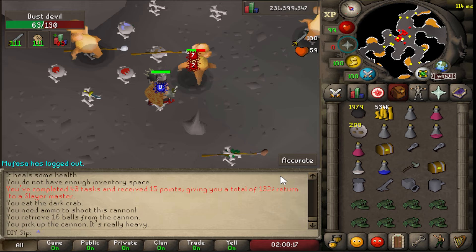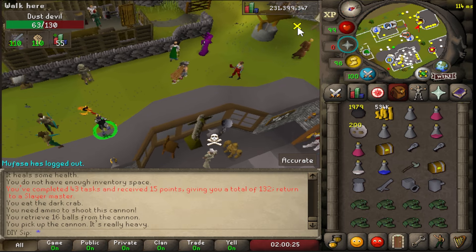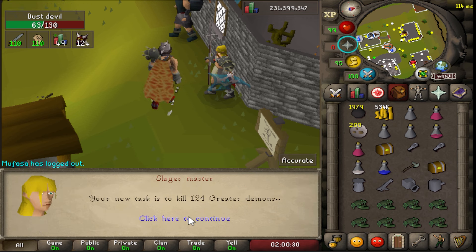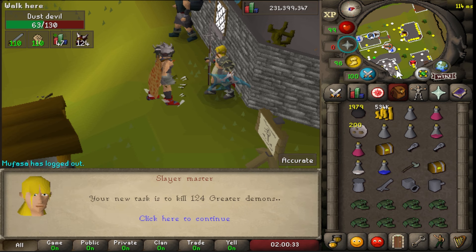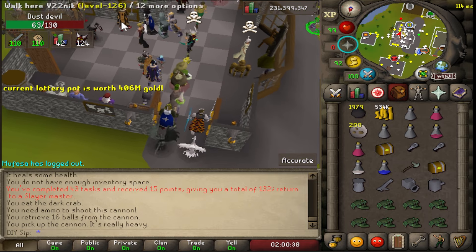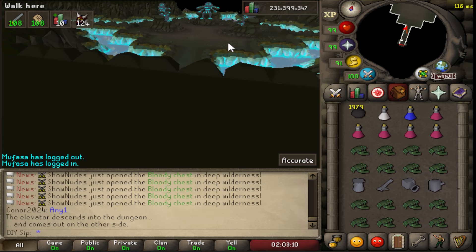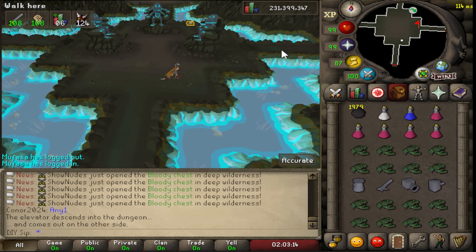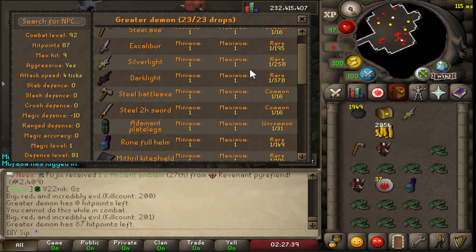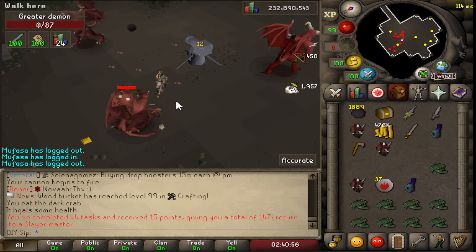43 tasks completed, 15 points. I'm not sure, but maybe we can get some more points on the 45th task — I forget if you get extra points on the 5th or on the 10th. Next assignment: 124 greater demons. I think it's cannonable so it should go pretty fast, although that's quite a hefty task. Going into this dungeon — should have a lot of greater demons here. Not bad, actually got a Silverlight which is one in 258. And that's the last greater demon — done!